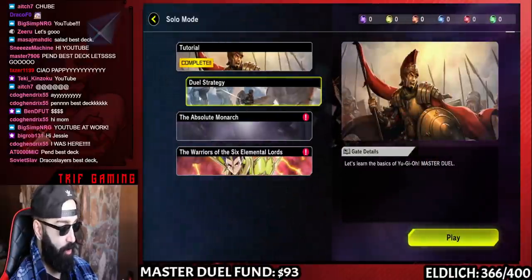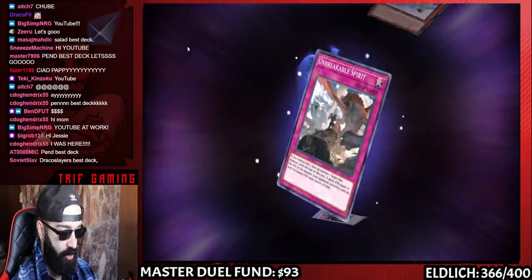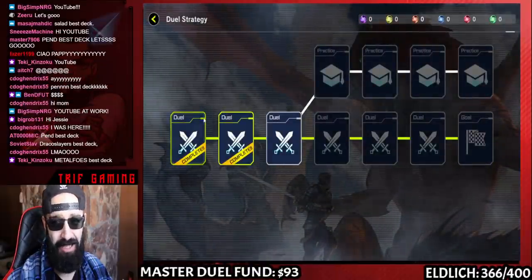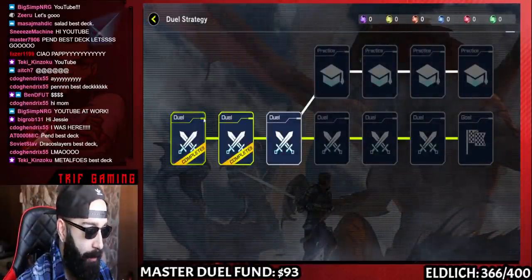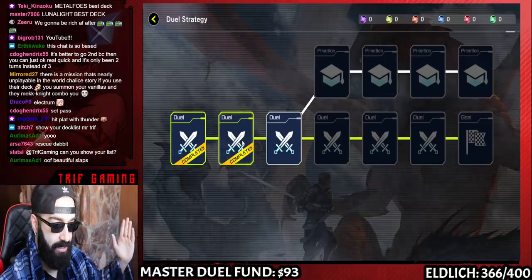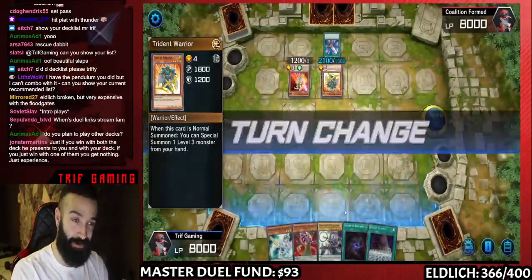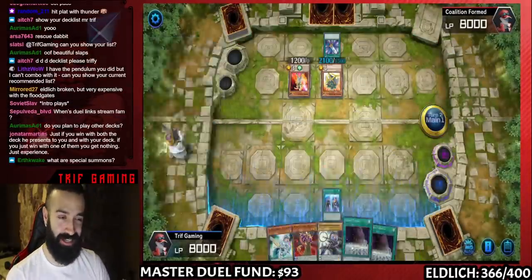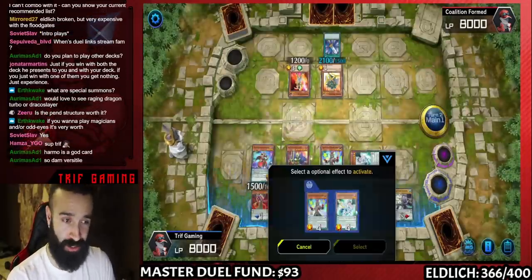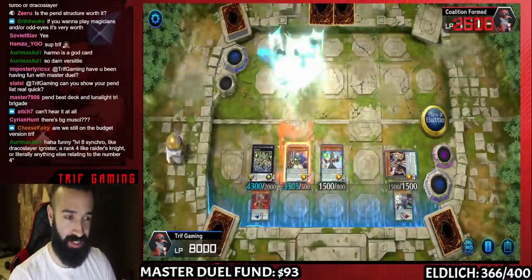For Duel Strategy, the training is very simple — the first two are the most basic, just summon and defeat a bot. I already did them but I'll show you guys anyway. Future me is going to give you a little trick to make this as fast as possible: you're going to get 5,000 free gems by playing the very first Solo Mode, and it's only going to take you 20 minutes.